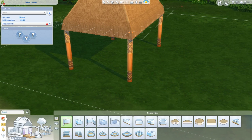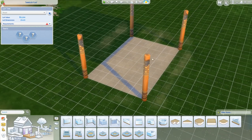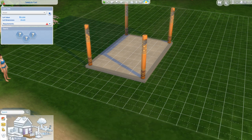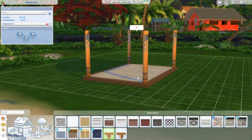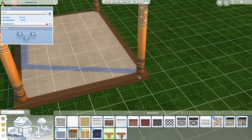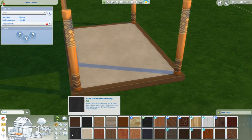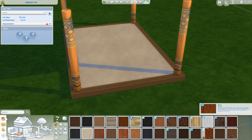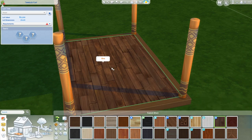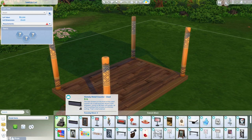Whatever, who cares? We're never gonna see it anyway. Let's do a flooring — it's free, so why not? I want to raise it up one, because that means we don't have to buy stairs but it's still raised off the ground. I don't think you can see stilts at level one. Let's see if we can actually afford the stuff we need. All right, we can — this is 50 bucks.